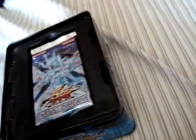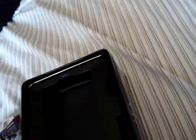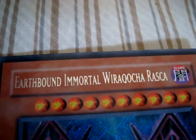You can see the tin's opened. I just wanted to take the plastic off to see the Earthbound Immortal. But I did not open the packs. Just got the Earthbound Immortal. What's his name? Earthbound Immortal... Wiraqocha Rasca.